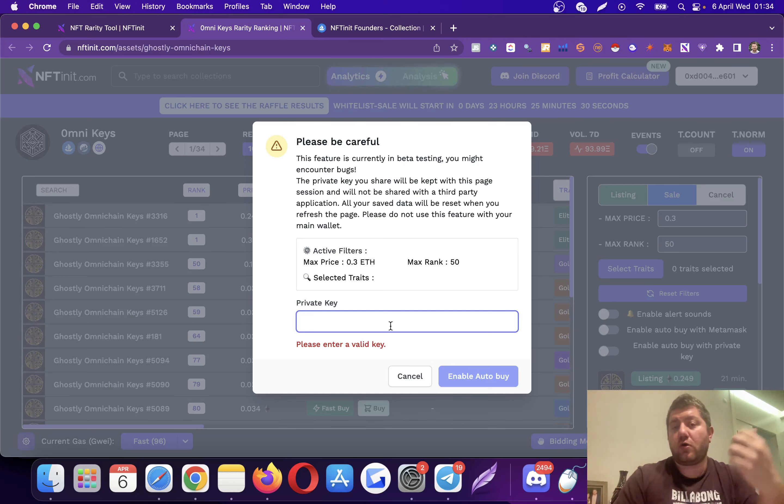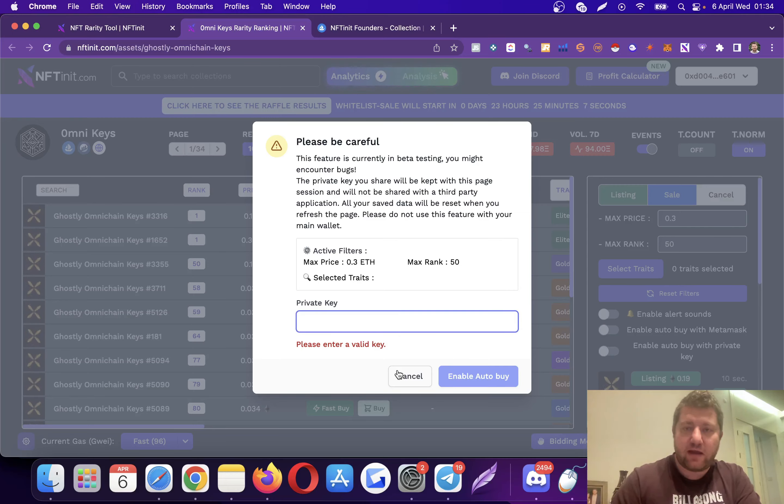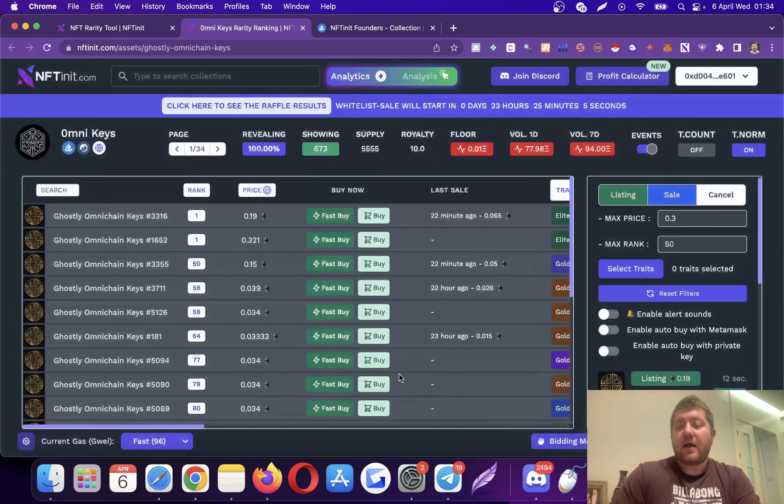You will have to enter your private key, and I should warn you — giving someone your private key is like giving keys to your apartment. If you are considering buying the founder version, go to Discord and read my security announcements. I encourage everyone to use a burner vault. There is a lot of discussion about it in Discord; if you are interested in security I would suggest you go there and talk with other members about how they are doing it.